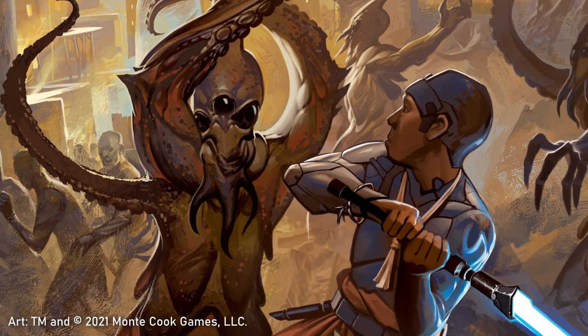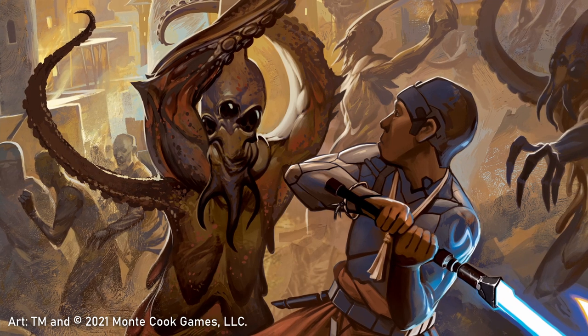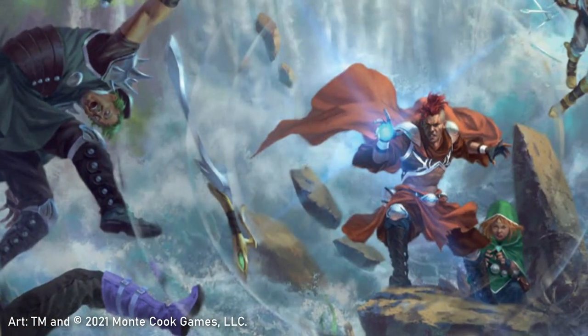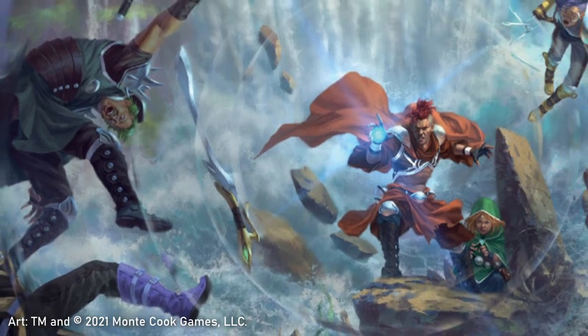At first accusing them of committing a crime, this character revealed a horrifying secret as the guards of the town shrugged and walked away when he failed to produce a shred of evidence for his bold accusations against the party.